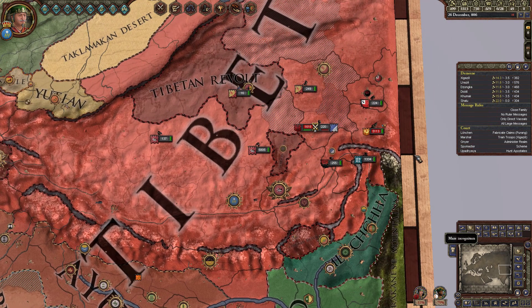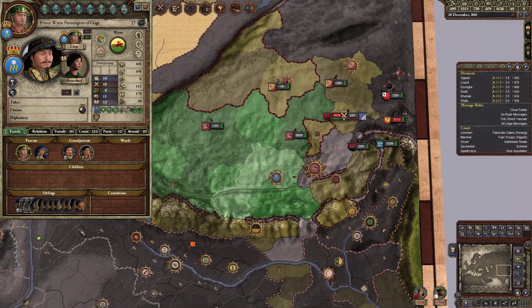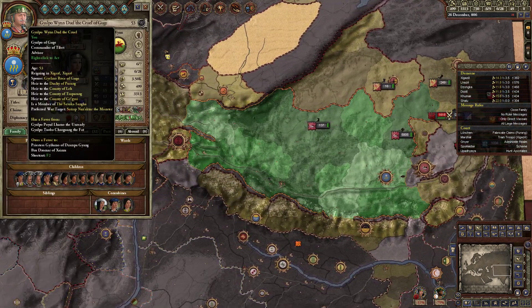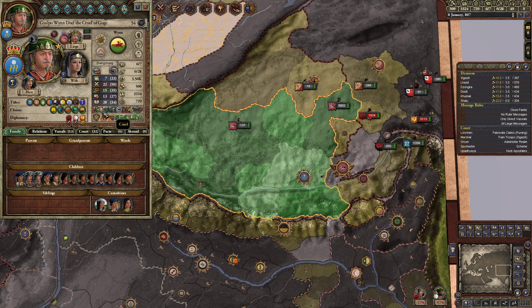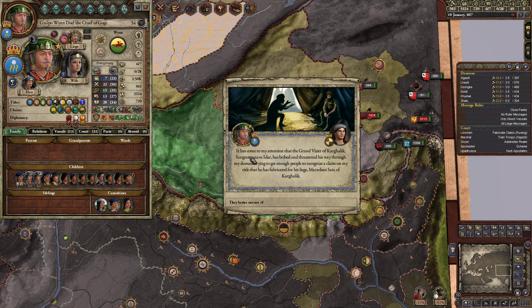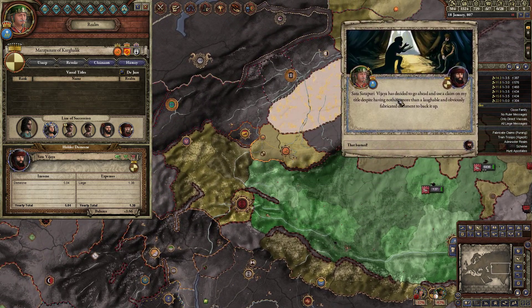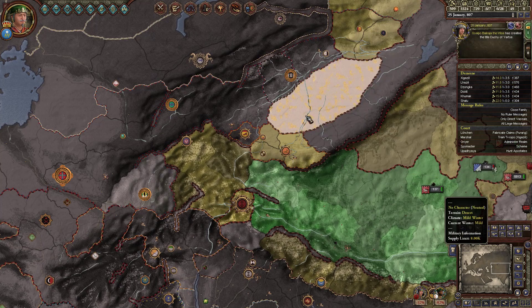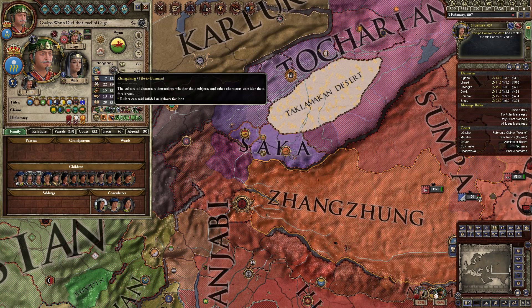Ten minutes in, halfway through the episode, and I haven't even unpaused — this is CK2 for you. We do have an unlanded son. How old are we? We're pretty wizened — we're 53 years old. Let's unpause. It doesn't look like we have too many negative health traits, we only have stressed. It has come to my attention that the Grand Vizier of Kargilik has bribed and threatened his way through my domain, trying to get people to recognize a fabricated claim on my title for his liege, Mazaban Sata.